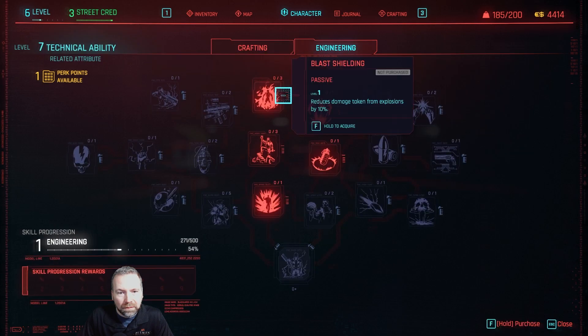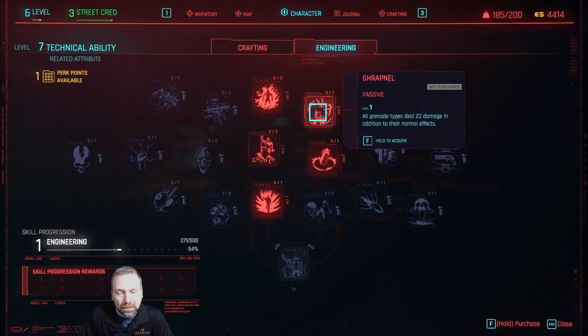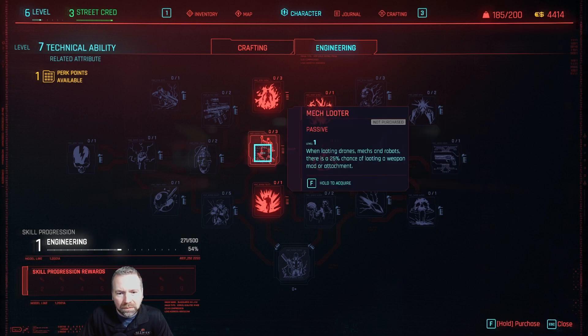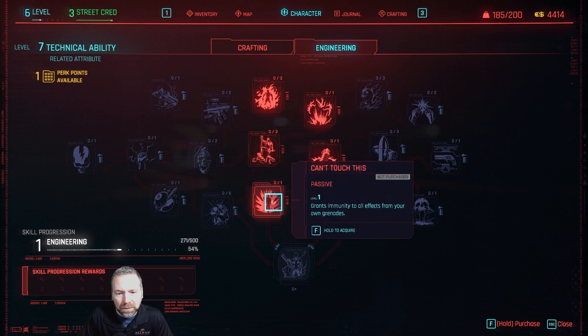I still have a perk point but I'm not sure about engineering or crafting. All grenade types deal 20 damage in addition to their normal effects. The explosion radius of a grenade is visible - there's also a mod for that. When looting drones, mechs and robots there's a 25% chance of looting a weapon mod or attachment, and it grants immunity to all effects from your own grenades.